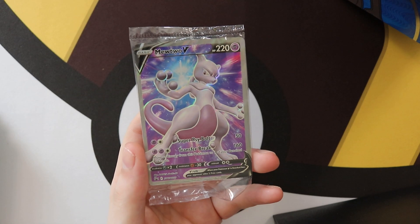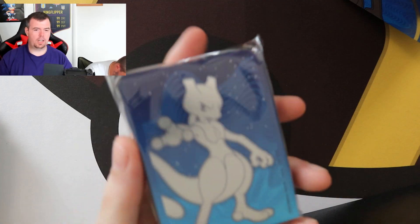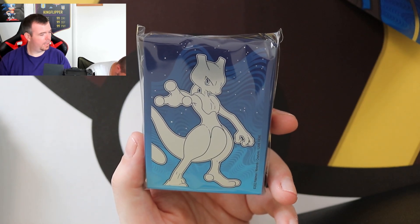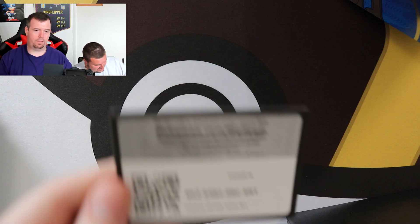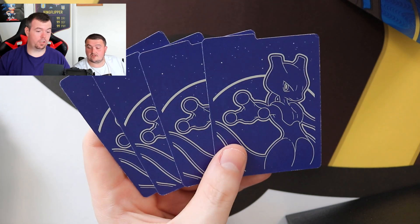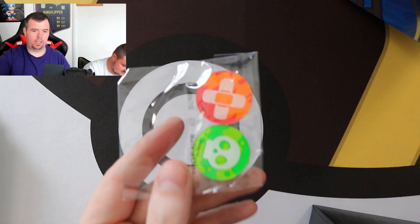So we open it up. We have the Mewtwo promo, which I think is really nice — good centering on that one, doesn't even look terrible. Saucy sleeves, these are probably up there with my favourite set of sleeves. Classic QR code if anyone really wants that. A stack of energies with dividers which are pretty cool. You've got the V-Star badge, your counters, your dice, and an empty box. Ten packs.